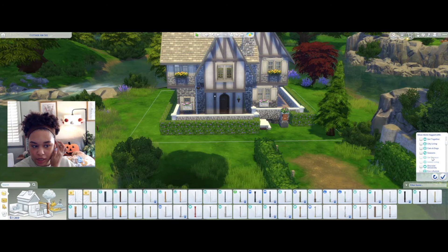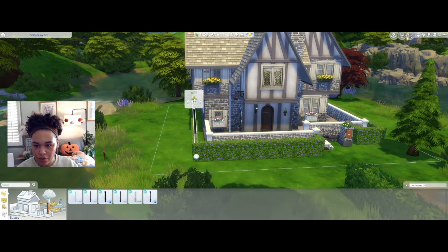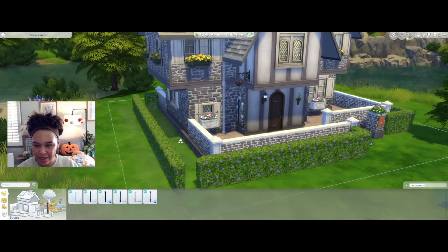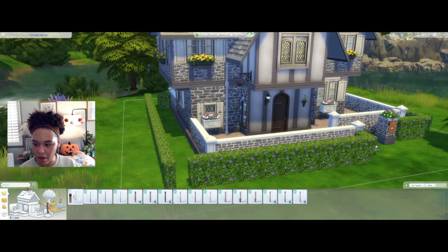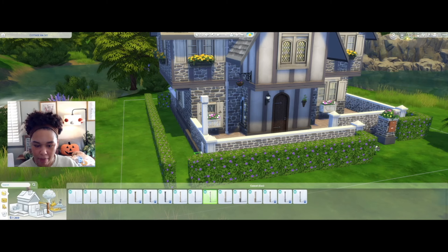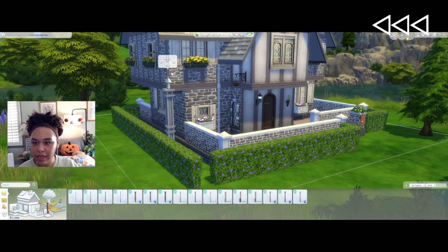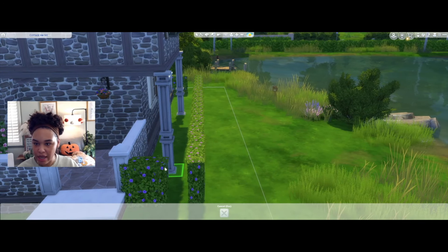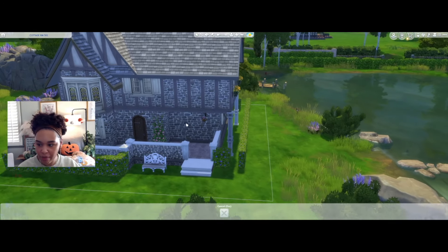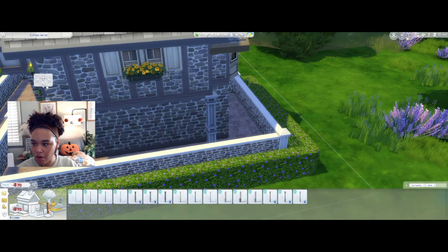Since we are in Windenburg and I think that's Get Together, let's look for some Get Together columns because I think we can put one right there. I do think I want some columns to make it look a little bit more structured. We have a white option — let's see. That kind of looks like a post so we could do something like that. The gray works — we're going to use this one. We're going to add four little pillars onto each side because I think that makes it look a little bit more sound. It's only seven simoleons so that's not too much money. I love the way the house is styled on the outside.